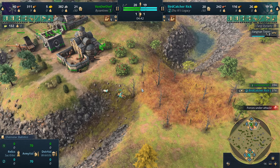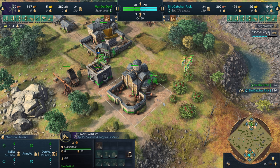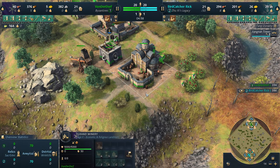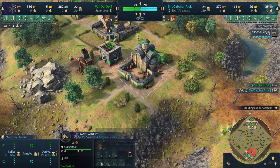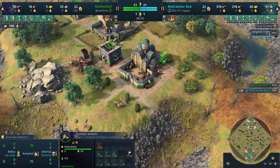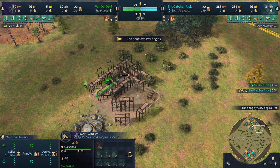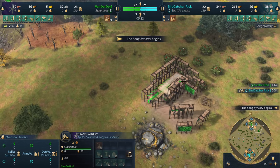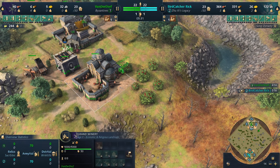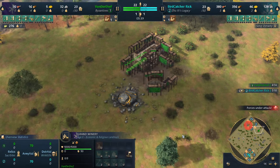As for VanderDwarf, he ended up going for the grand winery. Keep in mind the grand winery also got a buff in this most recent patch — it works as a mill now as well. You can see horticulture, wheelbarrow, survival techniques, professional scout — really solid. Technically it is a buff, but it's more of a quality of life change, because there's no excuse for it to be a drop-off location for food and not count as a mill. We also see a 2TC play coming out of VanderDwarf.